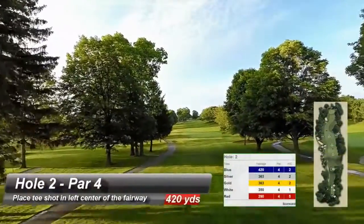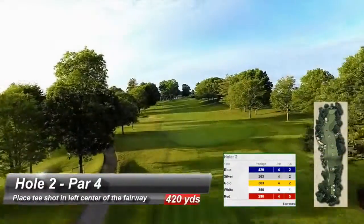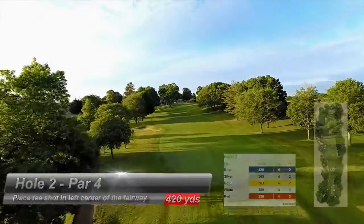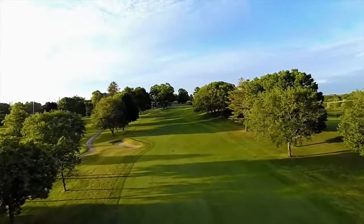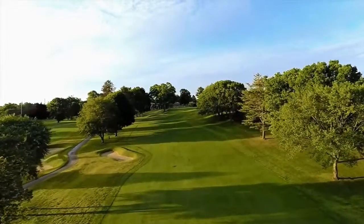A classic uphill par 4 requires a well-placed tee shot in left center of the fairway, avoiding the bunker on the left. The second shot is blind, requiring an additional club and a half longer than yardage indicates.